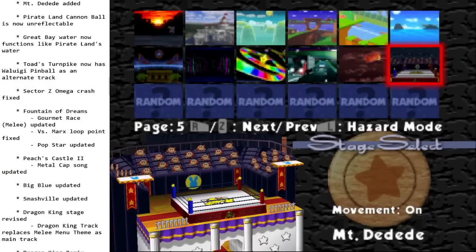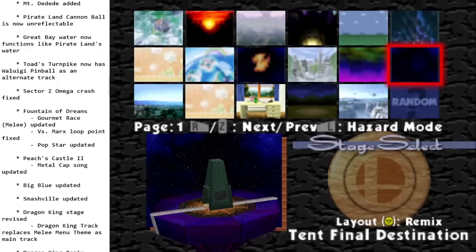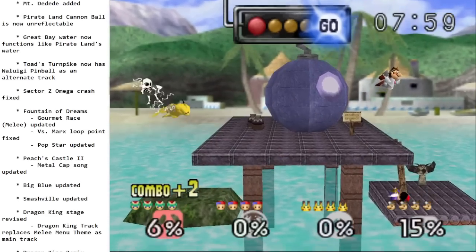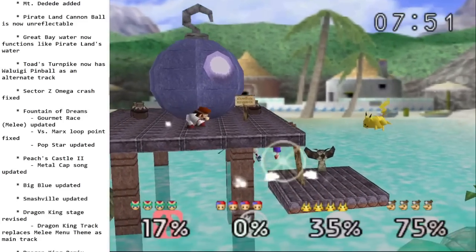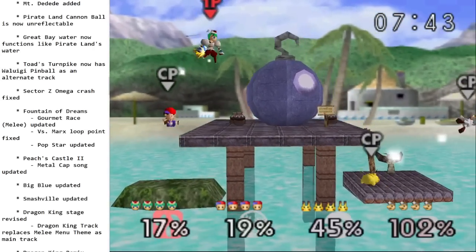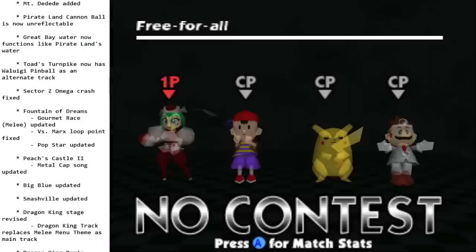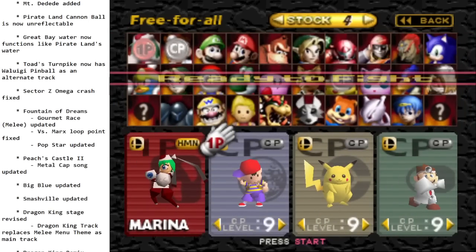A lot of stages this patch got small updates. Pirate Land's cannonball is now unreflectable. Great Bay water now has the same water physics as Pirate Land — you slow down while in it and don't sink quite as fast, making it easier to recover. Toad's Turnpike got a new music track. Sector Z had a crash fix. Fountain of Dreams, Peach's Castle, Smashville, and Dragon King had music track updates.